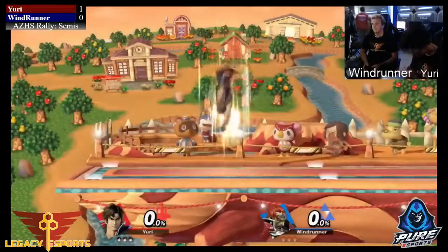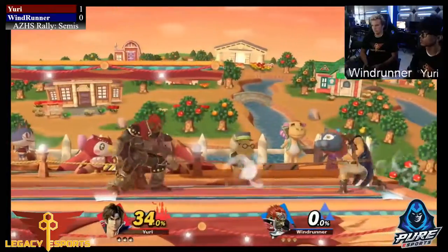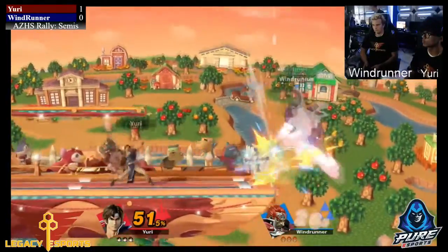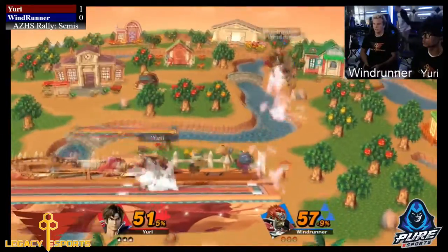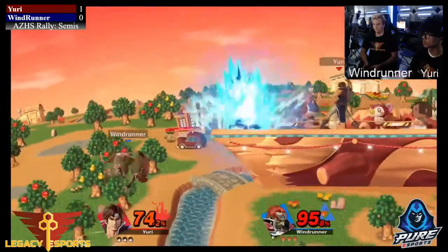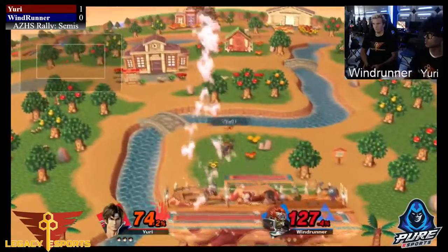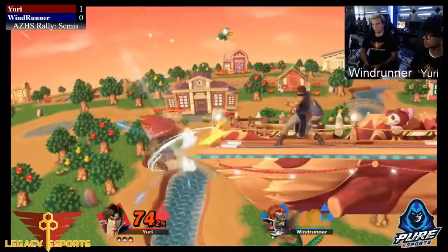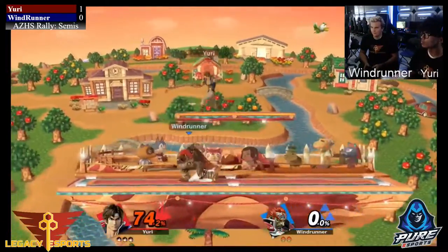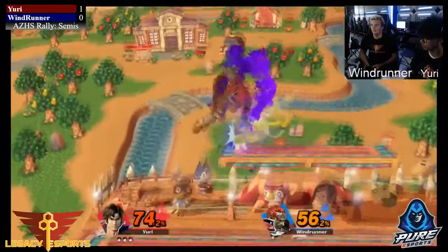He's gonna run Ganondorf again to see if he can take this match. As you can see, the smaller stage allows Windrunner to approach a lot easier — already up 51 percent. Another thing about a smaller stage is that projectiles cover more of the stage space. Windrunner has a hard time getting past these projectiles in the corner — getting pinballed between the axe, the cross, and the tilts and smash attacks. Yuri is doing a really good job of comboing all his projectiles and whips together, able to get the tipper on that.